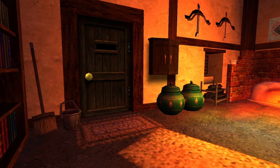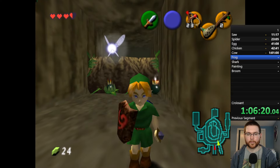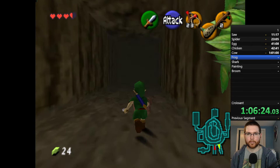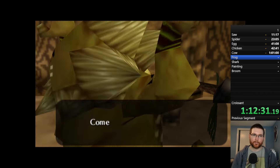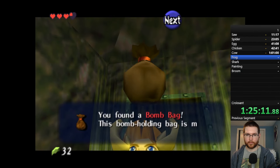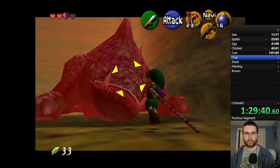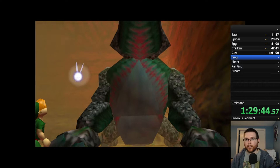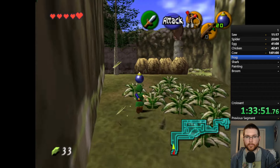Interestingly, I found out after the fact that in the 3DS version there actually is a broom in that exact house — good to know for future runs. Our next mission was to get bombs to access Zora's River for the frog. I went to Goron City and opened a shortcut, got Saria's song, danced with Darunia, then headed into Dodongo's Cavern. I played through most of the dungeon anyway in case I needed to return to OOT, and with King Dodongo defeated and bombs in hand, it was time to head to Zora's River.